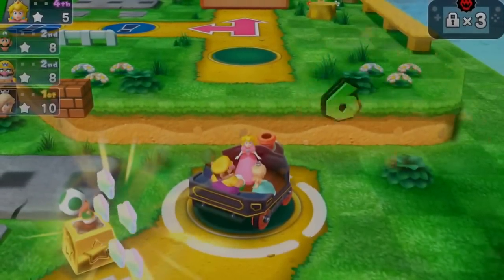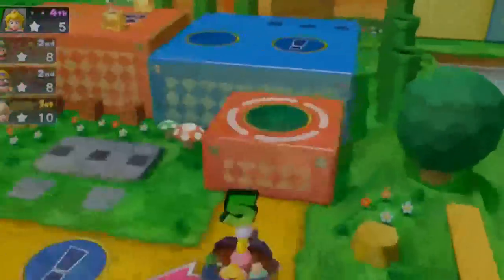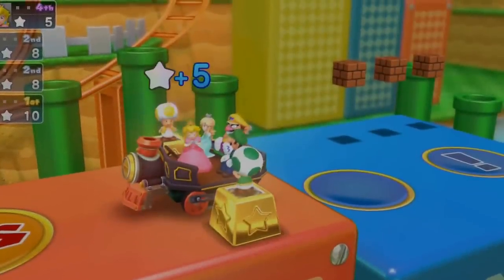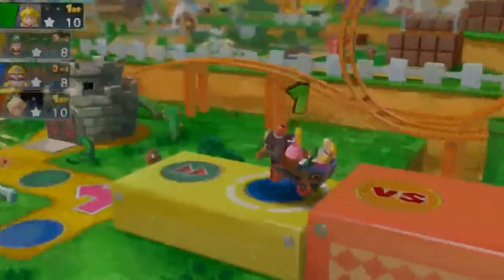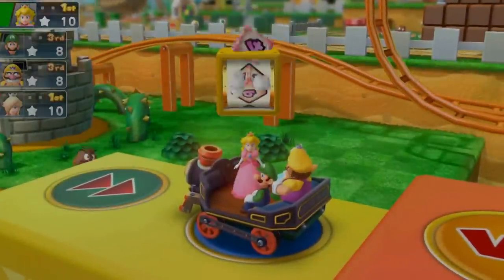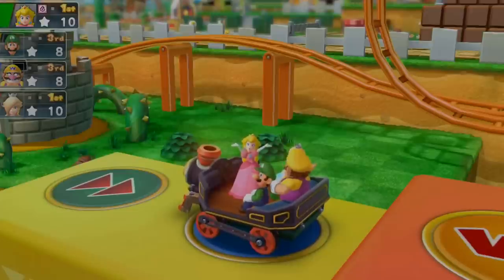Let's roll the dice — six. Let's choose a pathway. Let's go on the top pathway. Plus five mini stars. Special dice block — four, five, four, five, six. Dice block.